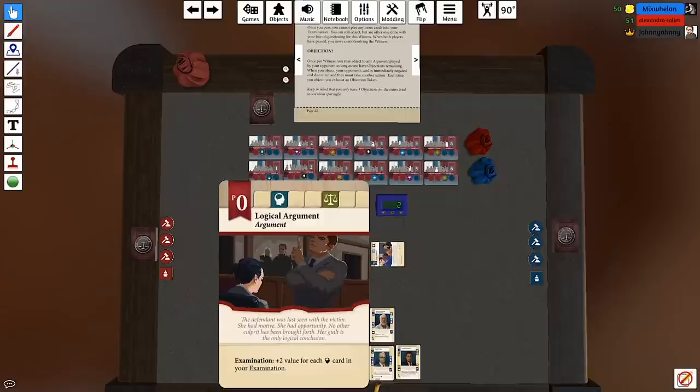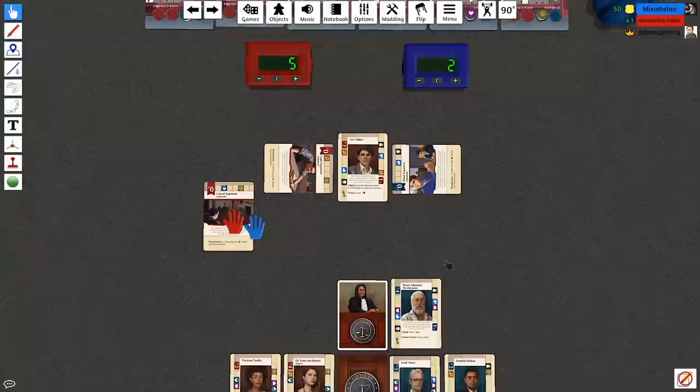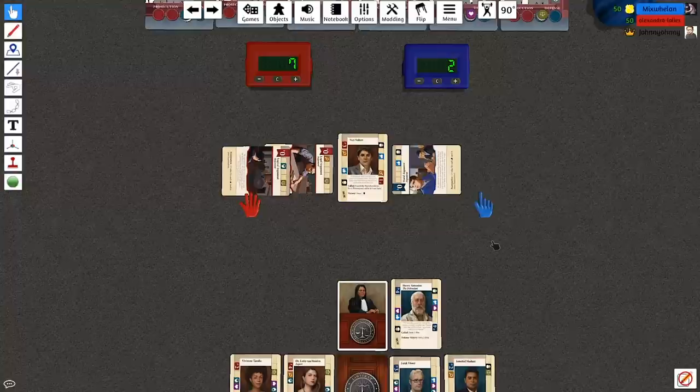I shall play Logical Argument: 'The defendant was last seen with the victim, she had motive, she had opportunity, no other culprit has been brought forth — her guilt is the only logical conclusion.' Objection, Your Honour — your banana got in the way so I couldn't read the rest. Adding plus two value for each brain card in my examination, so you're up to seven to my two.